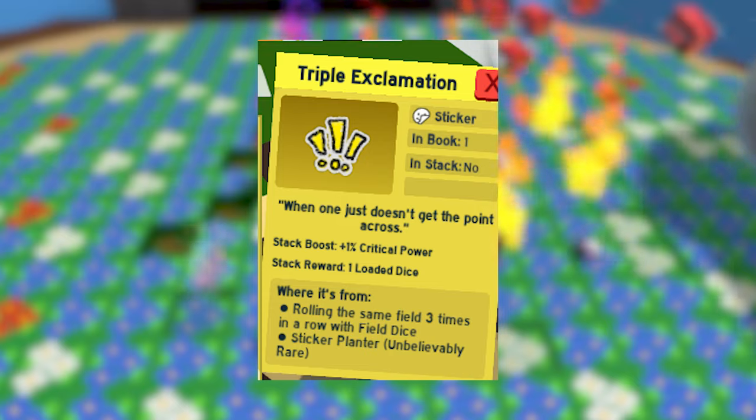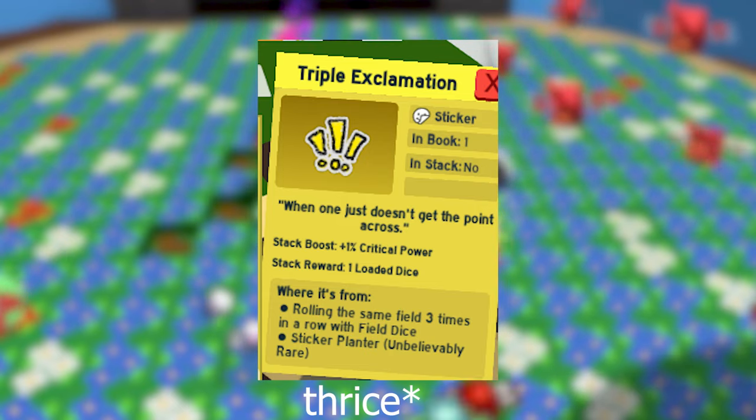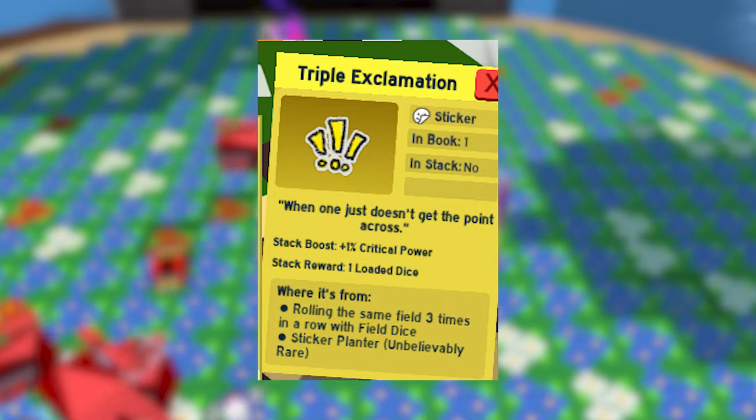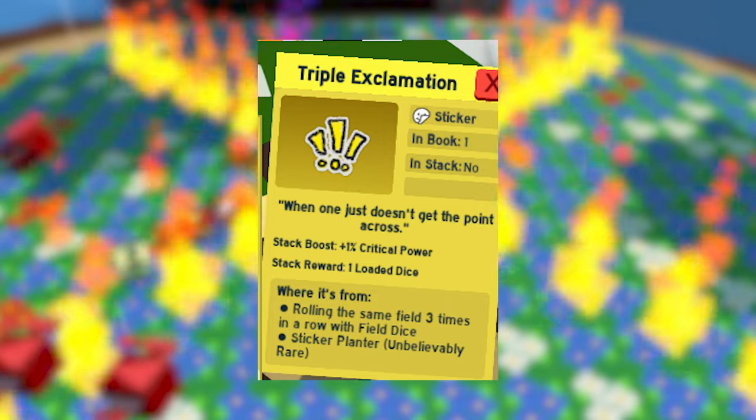To get the Triple Exclamation sticker, you have to use the field dice until you get the same field twice in a row. I had to use about 300 dice to get this, so it might be too expensive, but if you still want it, just go for it. You probably will get it.